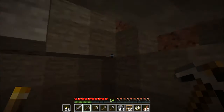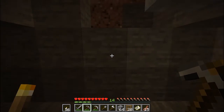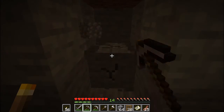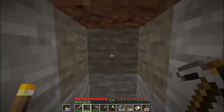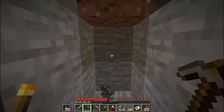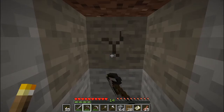Now that I've made it to the bottom, I need to find some lava, so I'm just going to head straight out from this point in a two-tall tunnel, dropping a torch every five squares. And again, I'm going to speed this up and just continue on until I find some lava that I can mine.